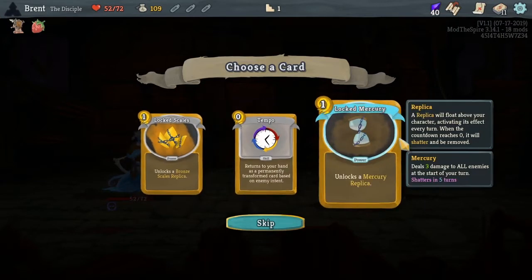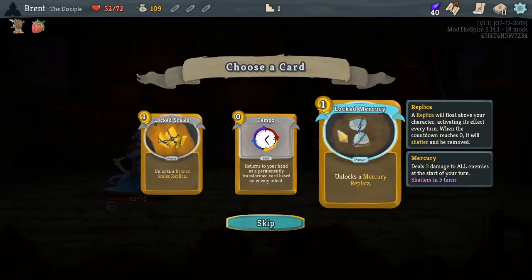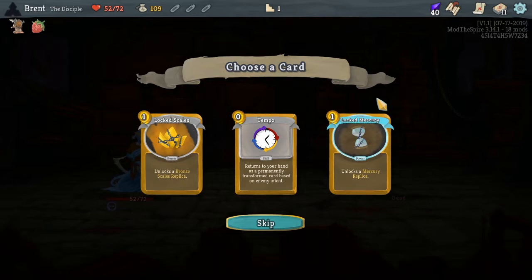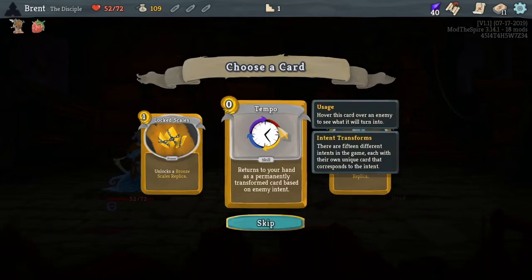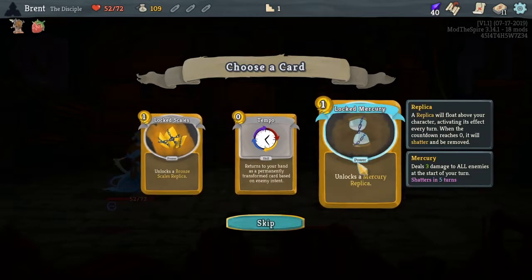They have these Replicas which is probably my favorite thing to do with them. Replicas go up in your orb slots. This one does three damage to all enemies at the start of your turn - like the Mercury Hourglass. It lasts for five turns. Same thing with this one - every time it gives you three thorns, shatters in six turns. There are certain ones that when you break them they deal damage. I haven't tried Tempo so maybe we'll start with this until we get some more synergies.